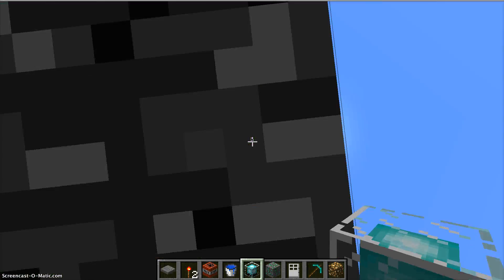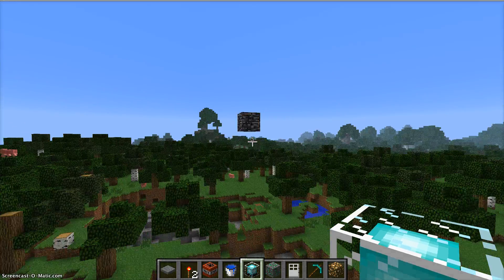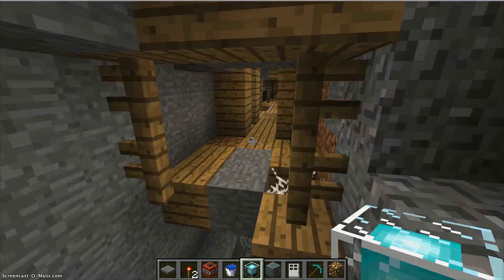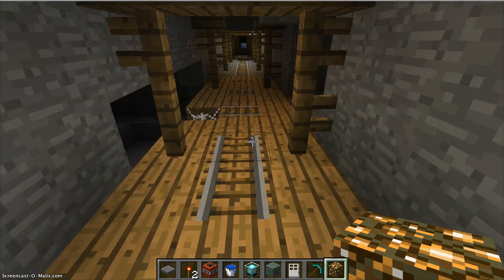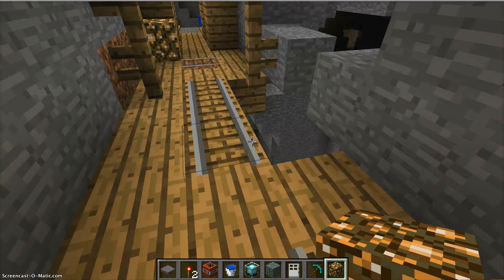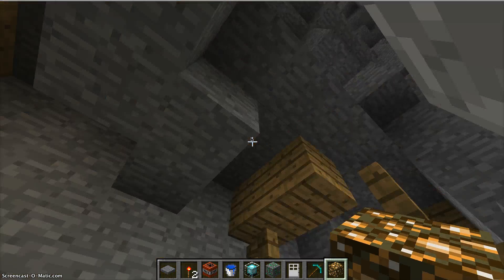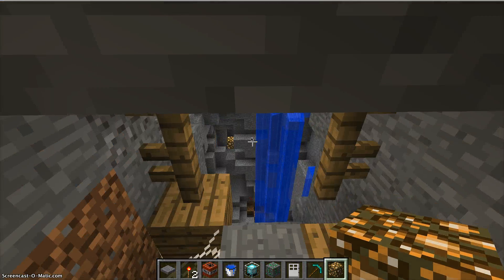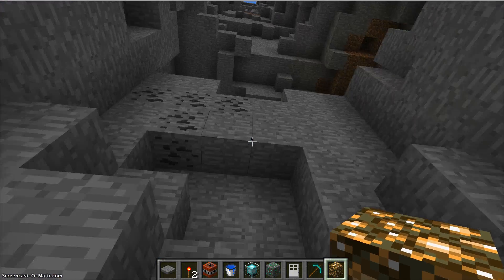I blew up another one — I don't know where it is. There's a random block of bedrock right there. Here's the other one I blew up; there's a mineshaft in it too. There's another spawner down here. Wait, I think this is connected — it is! It connected with my other explosion. That is awesome. One has lava, one has water.